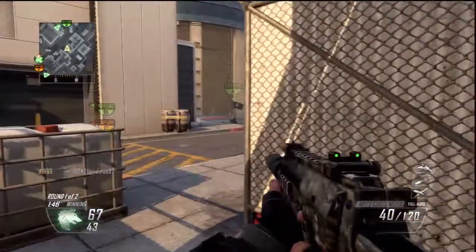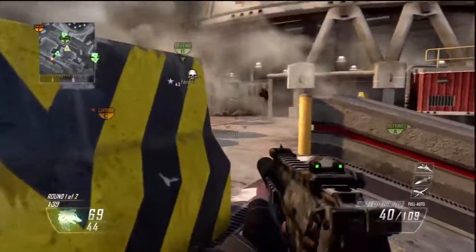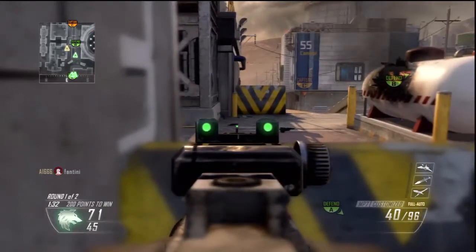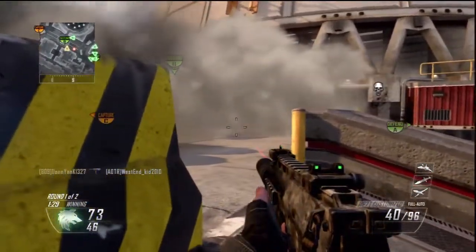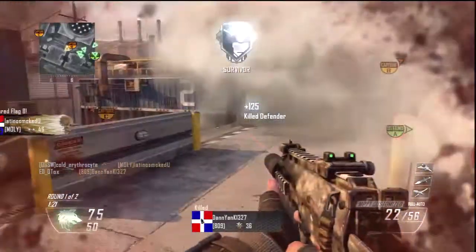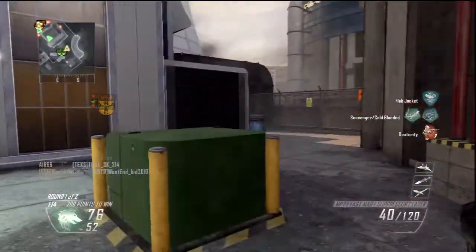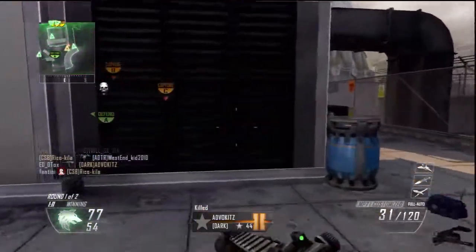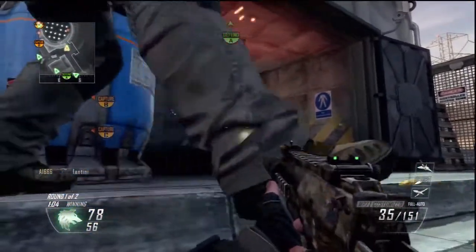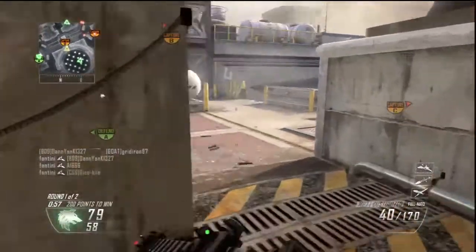I'm using Perk 2 Greed so I can have Cold-Blooded and Scavenger. I already explained Scavenger — it gets me more ammo while defending flags. I'm using Cold-Blooded because most of the time when you're on top of these flags, you're essentially camping them to prevent recapture — you're playing to win the game, not for social status in Call of Duty. So I use Cold-Blooded to stay off AI-controlled killstreaks. If someone gets a high killstreak and they start jumping on the flag, Cold-Blooded helps you keep defending without being targeted.